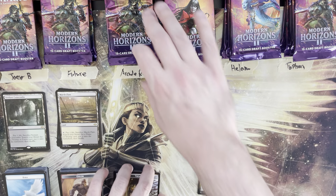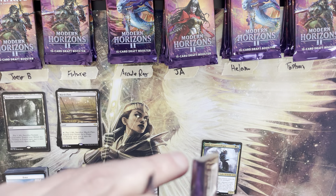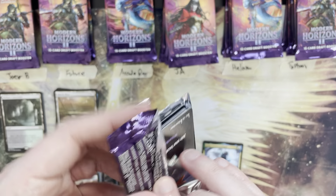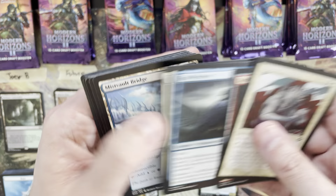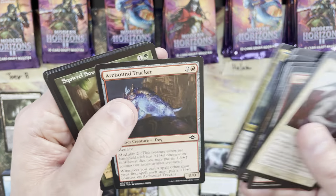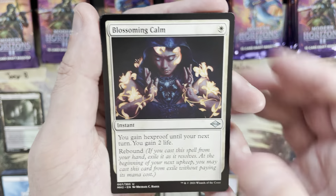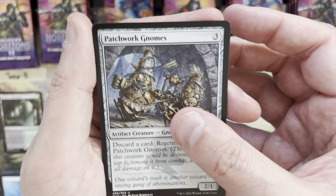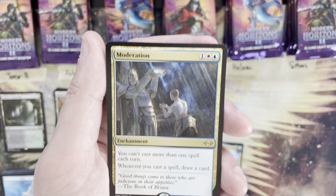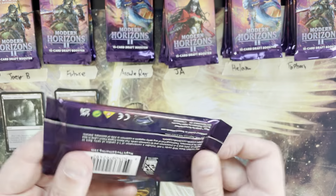Generally a low mana value set as a straight-to-Modern set, though there are some big hitters mana value-wise — Murktide Regent and some other cards. Next pack: Squirrel Sovereign, Blossoming Calm, Glorious Enforcer, Patchwork Gnomes — rare is Moderation, a three mana value. No double rare packs yet, no mythics, no fetch lands — we can do better, though looking good for the low spot.